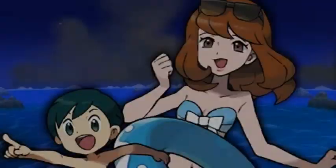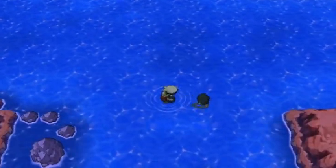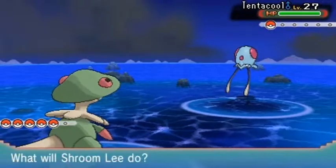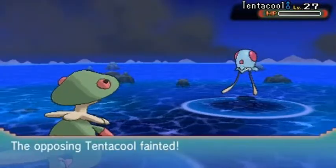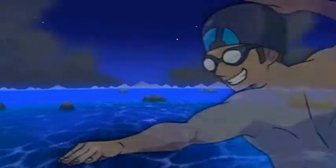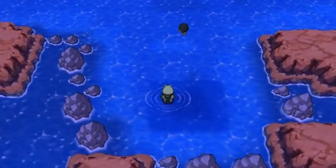I haven't used Swamp Lord much but he will be used eventually. Swimmer Tony wants to battle — coming out with his Tentacool. Not so cool, but Tentacool. Here we go with Shroomlee — let's go with a headbutt attack. There are a wide variety of things I want to do for this game, I just can't do it all at once. I know eventually this pandemic's going to end and I won't have a lot of time, so I'm taking advantage of what I have right now.